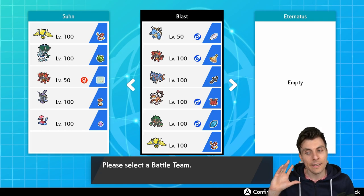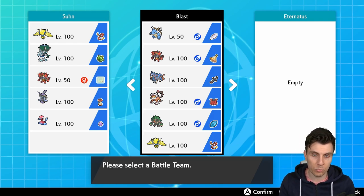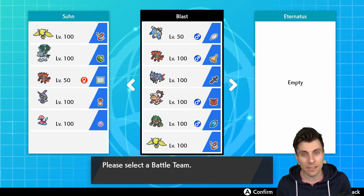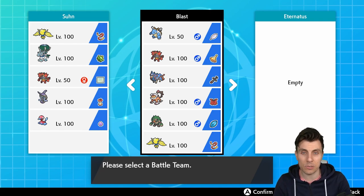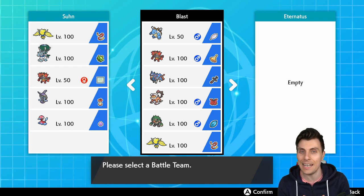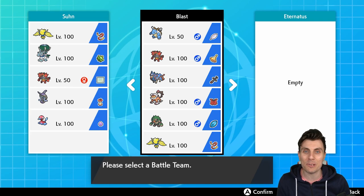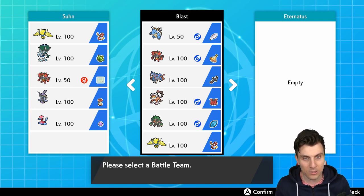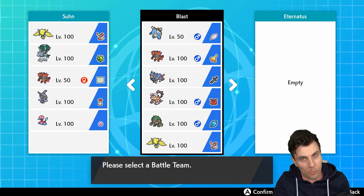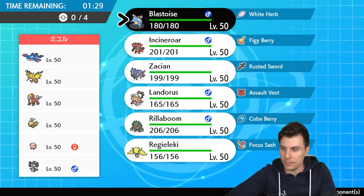The team in general has come together quite nicely, got a lot of synergy. There's a little bit of an issue with Trick Room, but there are ways around it — it's just about approaching different matchups. Pokepaste is down below in the description, and we'll throw up a rental code at the end of the episode if you'd like to try this team out.